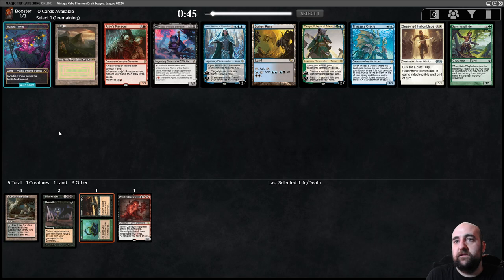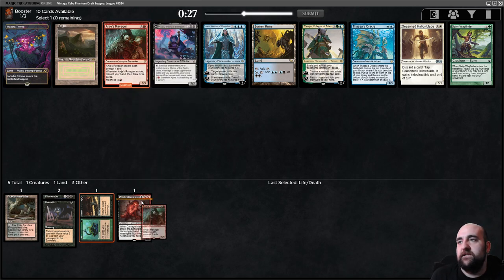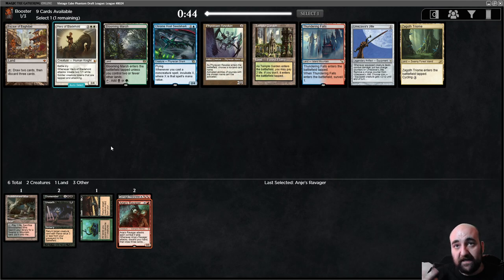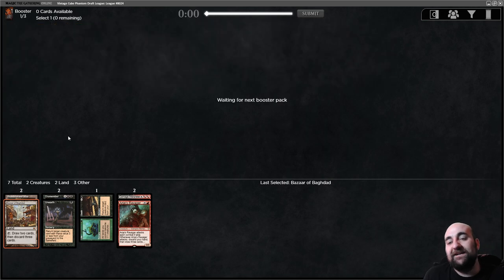Now we are talking — something with madness! Discard your hand and draw three — that's fine, but you can also deck yourself very fast in limited with it. You don't need a lot of triggers. I'm going to try it. And there's the Bazaar! Bazaar of Baghdad — there are a lot of new cards that enable graveyard synergies and madness synergies. I want to see if there's something there.